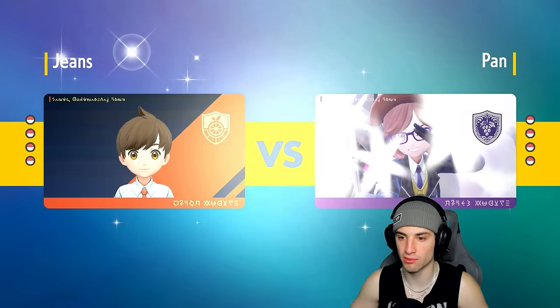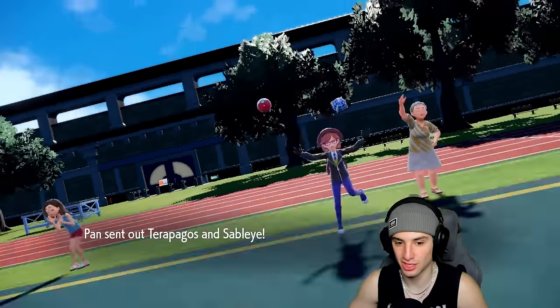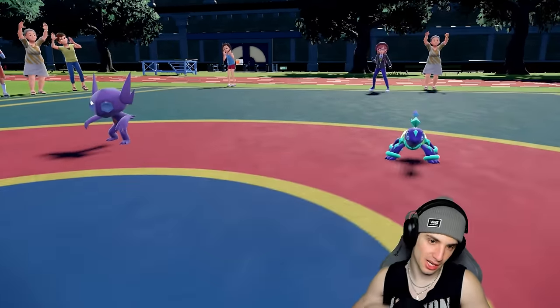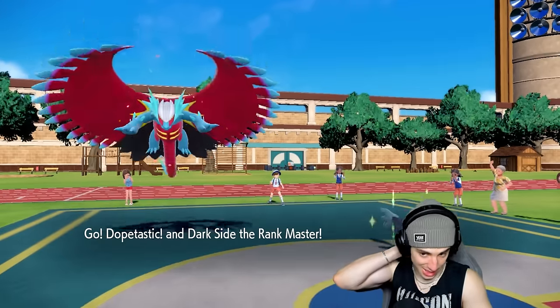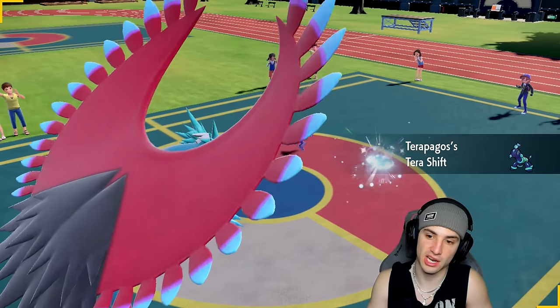We're one and one — would love to go two and one. Terapagos is a great Pokémon. Since I haven't been Terastallizing, that's actually going to be good against Terapagos — you don't want to Terastallize against it. They're going to lead Terapagos and Sableye. I could set up Dragon Dance or hand over the Iron Ball with Switcheroo — Terapagos terastallizes.